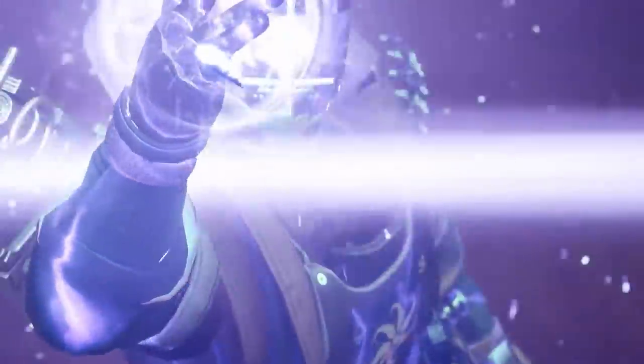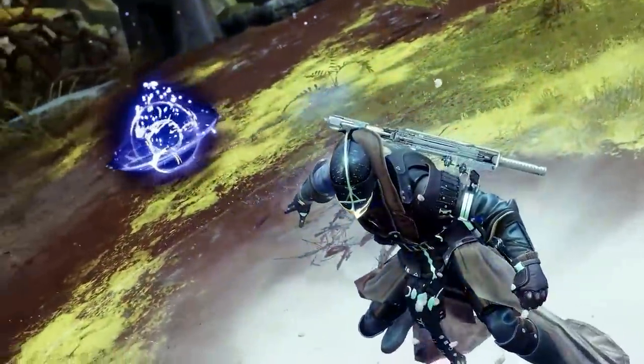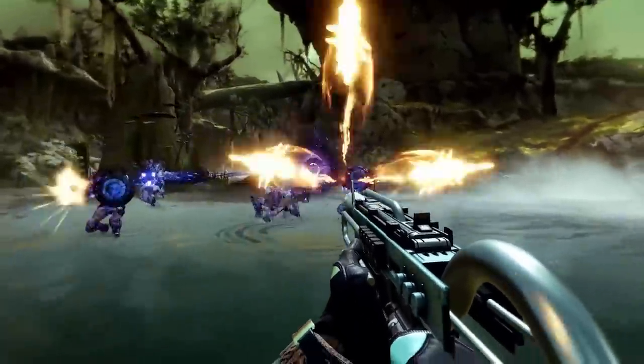My favorite aspect is probably Child of the Old Gods. As this Warlock controlling space and time, I'm able to rip a hole into another dimension and pull out this little sentient black hole. Whenever I target an enemy, my little black hole buddy is going to fly over there and start draining their life force.